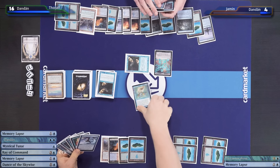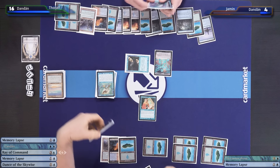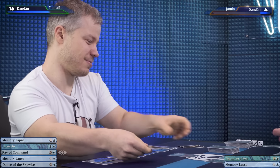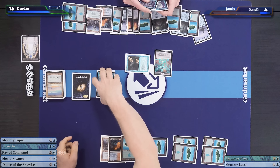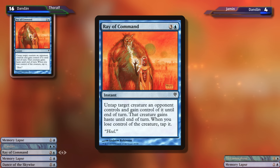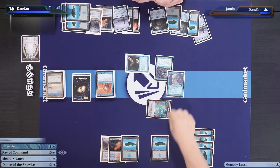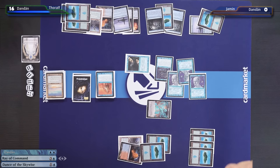I'll draw two. Then I'll cast a Mystical Tutor — I put a Ray of Command down. It goes on top, shuffle the library. My turn. I'd like to cast a Ray of Command. I would like to attack with my fish. I'd like to Metamorphose that fish. I'd like to Memory Lapse. I'll try to Memory Lapse your Memory Lapse. Good game — four life is too little to survive for long. I guess you're still rightfully the Dandan king.